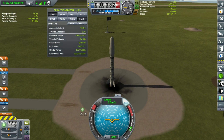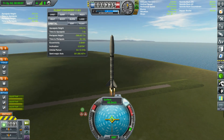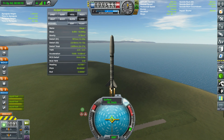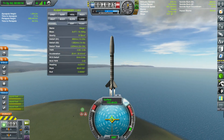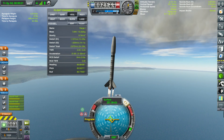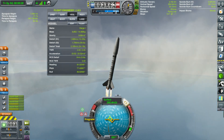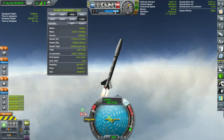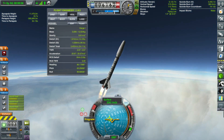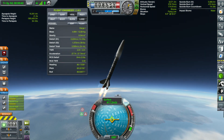We're going to try a more aggressive gravity turn than we have been before. All systems are green. Launching in 3, 2, 1 — liftoff. We get a little bit of height going straight up, and then we're going to start gently leaning over to the east. We're going to get down to about 10 degrees by 5,000 meters. Now at this point we're going to start holding prograde and our ship should naturally start tilting over the rest of the way.